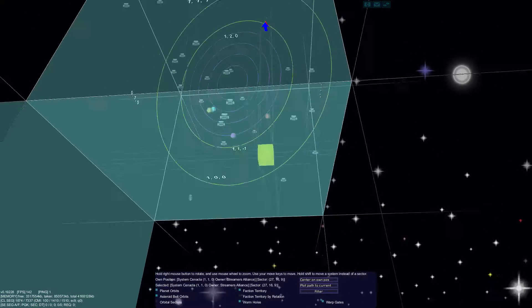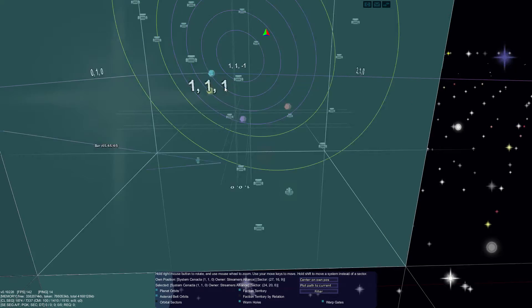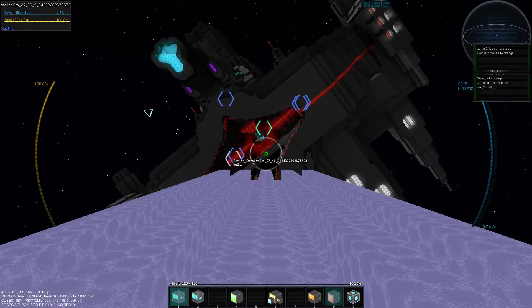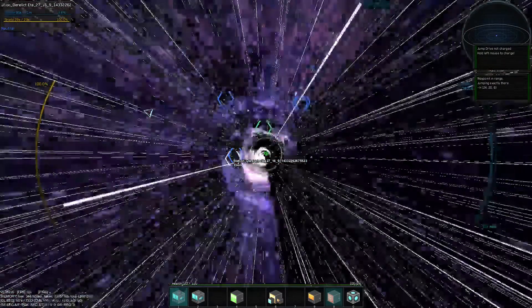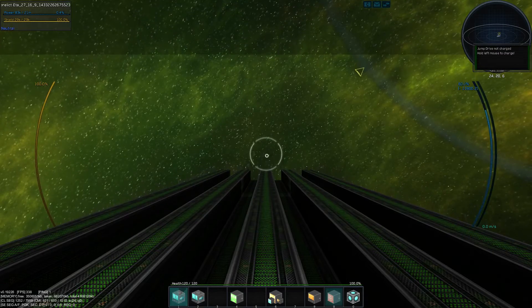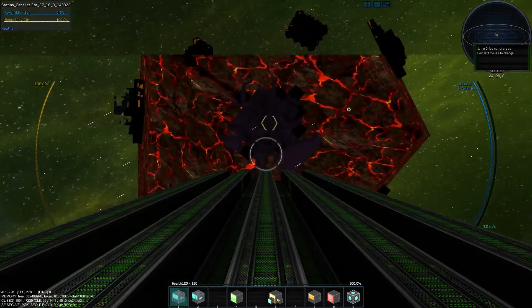No green planets in this system. There's a derelict delta right by the purple, but we've already been there. So let's go to purple — we know that's safe. Plot path and jump with our primary jump drive. When we get here, hit N — it is safe. So I'm going to go to Radar Jammer at slot 9, turn that off, and start charging my jump drive again.